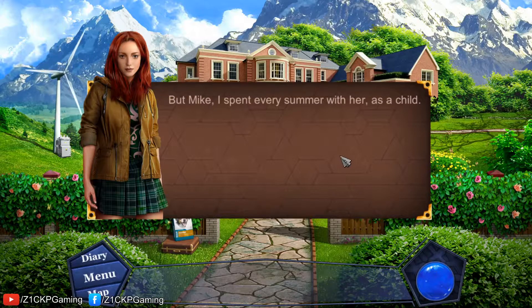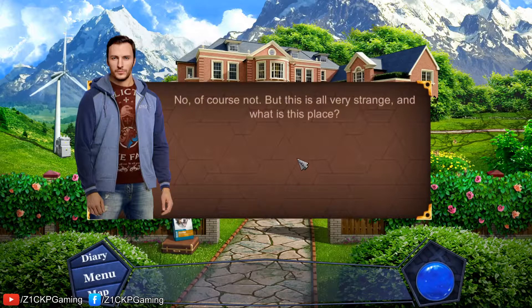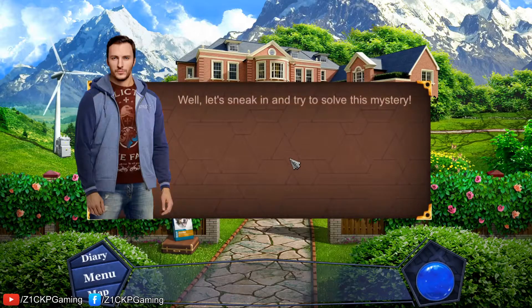Her image has disappeared from all the photos. She was here in this photo previously, but now she's not. 'But you don't think I'm crazy?' 'No, of course not, but this is all very strange. What is this place?' 'This was the home of my Aunt Miranda where we used to live, but now I'm not sure of anything.' 'Well, let's sneak in and try to solve this mystery.'